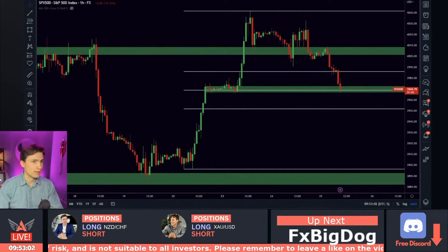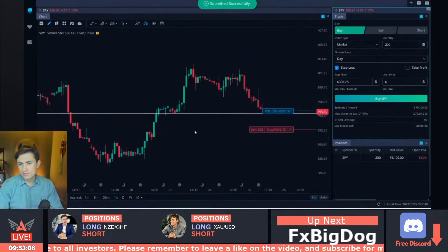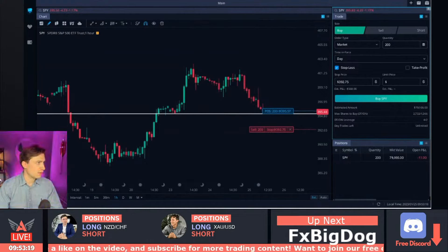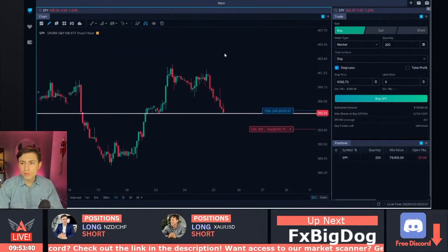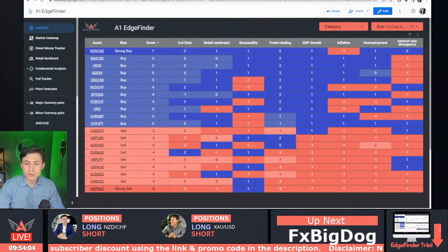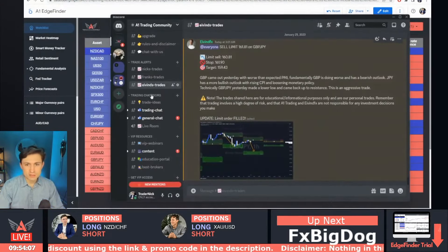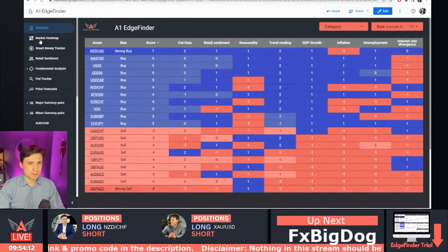We're gonna go ahead and buy SPY here. All right, we're in — stop loss is in place. Let me go ahead and line that up on my secondary screen. We're repeating the process, taking another trade here on stream today. It's a busy day. I'm picking it up long here. Stops are in place. I don't always take my trades on stream directly, but sometimes they line up at the same time.